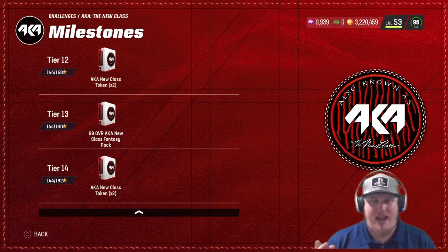When you knock out both sets of challenges — 24 stars total, 12 for each player — you should be at Tier 12. You're going to unlock the 89 overall New Class Fantasy Pack and two AKA tokens today, which you'll save for a free AKA New Class player later in the year. This program runs through March 27th, so be on the lookout for completing that account-bound boss AKA player.